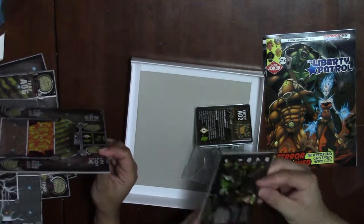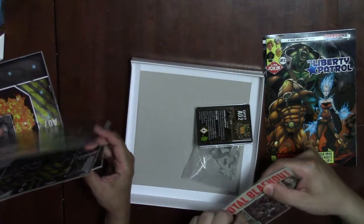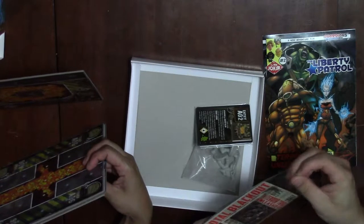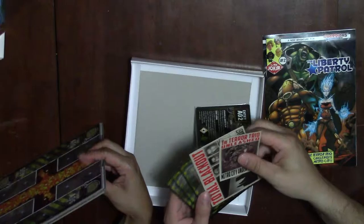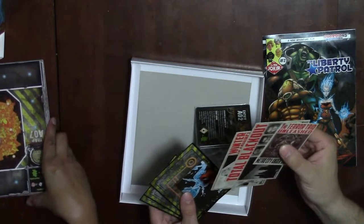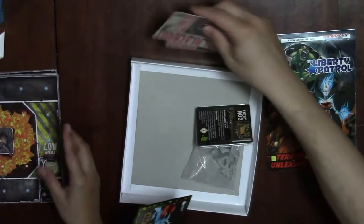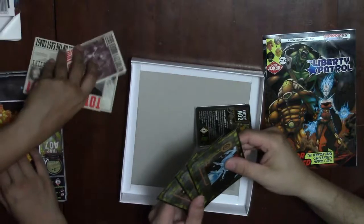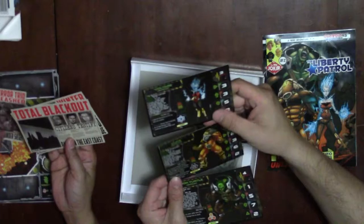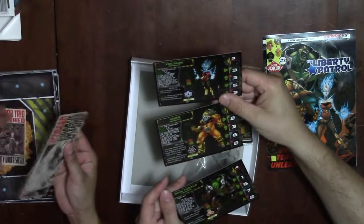There are character cards for the new bad guys and news clippings - because when you win scenarios, you get these news clippings that say something about your victory. And then the cards for the three new characters: Voltage, Nuke, and Iron Turtle.